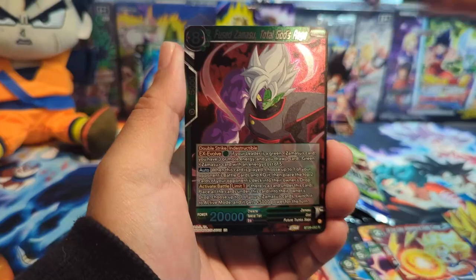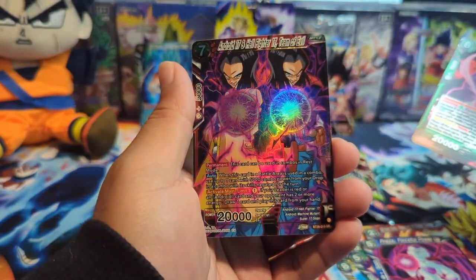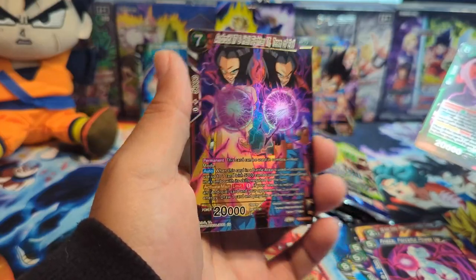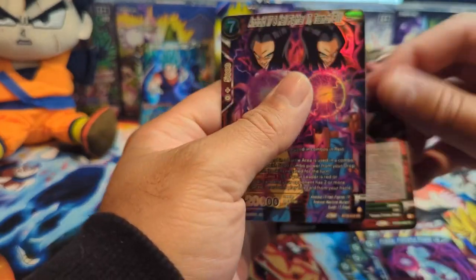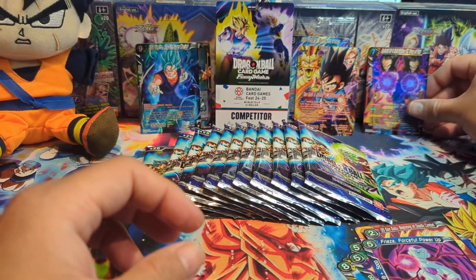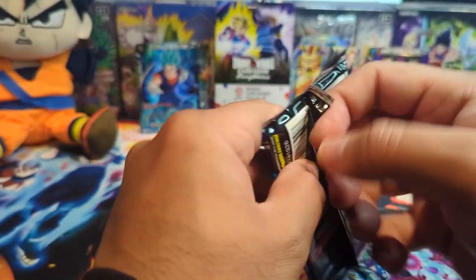We have Android 17 Hellfire and Hell Fighter 17 Team of Evil SR. Not bad. That's our fourth hit — we're still supposed to get like eight or nine hits total, so most of the hits should be on this side of the box.